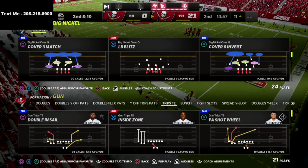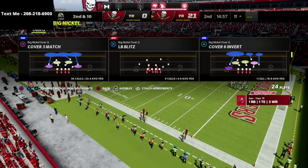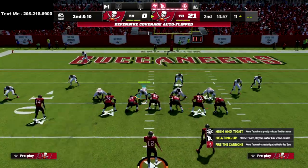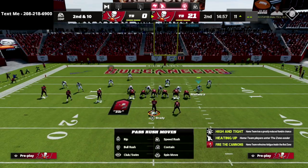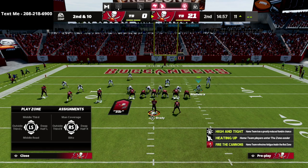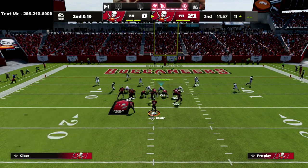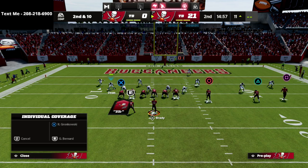I think the table route is one of the best routes in the game, so I'm just going to come out in doubles in sale. On defense, I'm just going to come out in cover three match. I'm going to put the seam flat zone and turn this into man coverage onto the outside receiver. I'm going to flip this so we can get a better look.